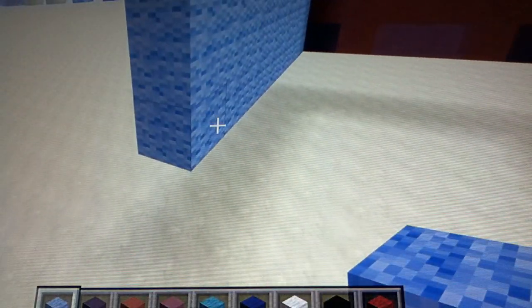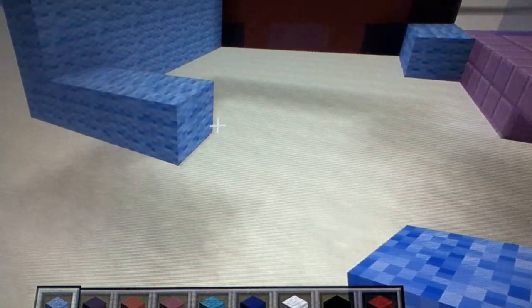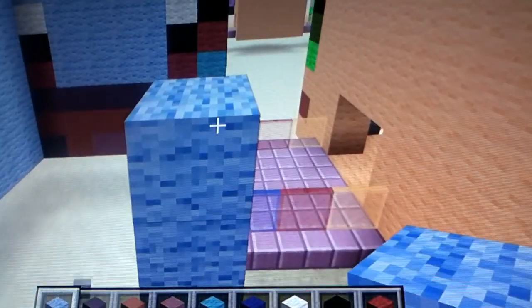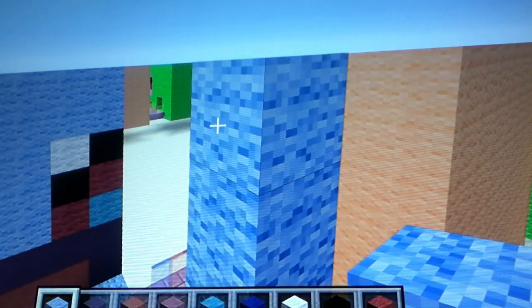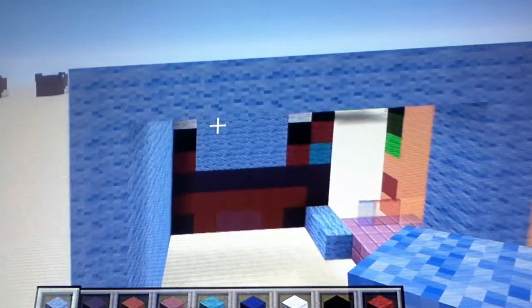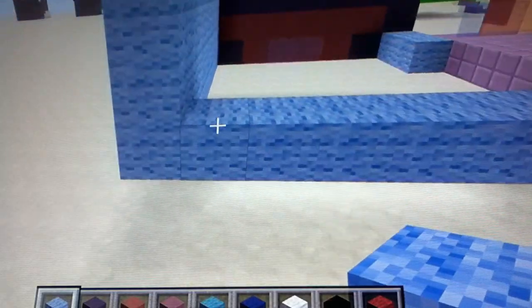Now for the back: from the bottom light blue wool, go to the right by seven, go up by seven, go left by seven — but on the top row you only go left by six, sorry — and then fill in your whole entire square with light blue wool.